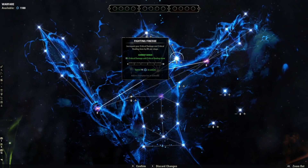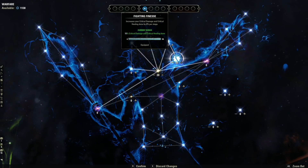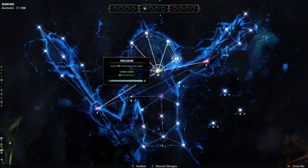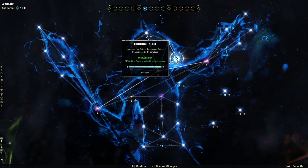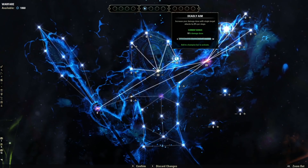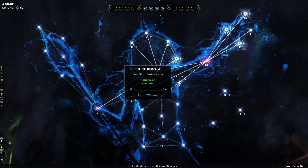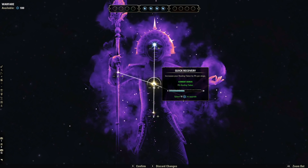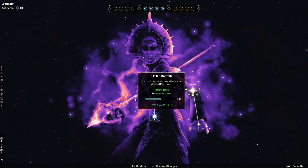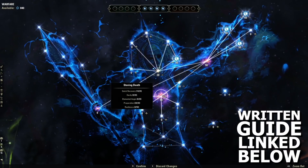If you want to prioritize damage, it's going to look something like this: start with Precision, put 20 points in, then put 50 points into Fighting Finesse and slot it — remember slottables need to be slotted onto the bar up here, otherwise you don't get anything for them. Anything that's not a yellow star needs to be slotted: a purple star means it's a submenu, a yellow star means it's always active, and blue stars mean you have to slot them. Then go into the Warfare tree, put 20 points into Piercing, then 50 points into Deadly Aim, 50 points into Thaumaturge, and 50 points into Biting Aura — all slottables, so make sure you slot all three. Then put 20 points into Tireless Discipline. Then go into the Craft tree, put 10 points into Quick Recovery and 20 points into Preparation. Then go back into Warfare and put 20 points into Battle Mastery, fill up Mighty, then 20 more points into Battle Mastery again. For where to put your points beyond this, refer to the written guide in the description.